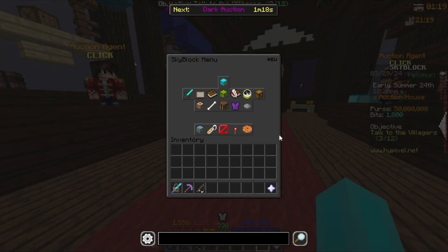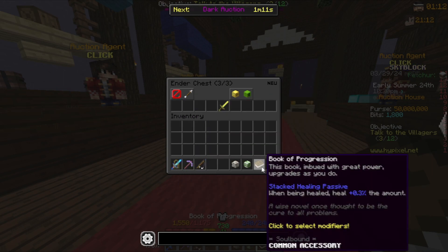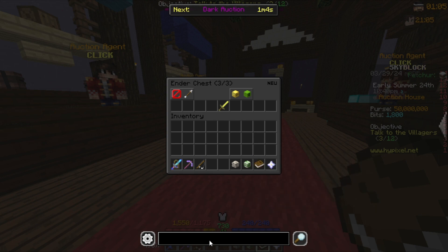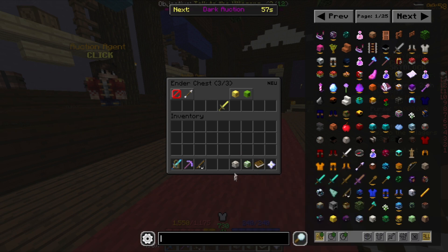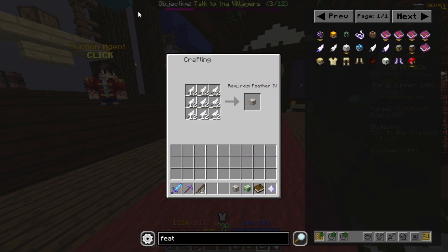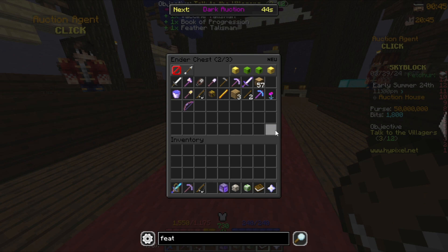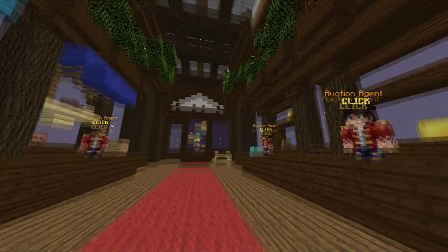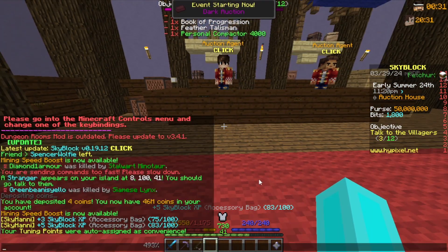Before we buy anything, let's go to storage — I have three artifacts. This one you get by reaching level 25, this one you get from nine poisonous potatoes, and the feather talisman you get by crafting it. It's cheap to make. I also have the personal compactor here, which I was using to grind zealots for money. Now let's put them all in the accessory bag — that's a good amount of XP.